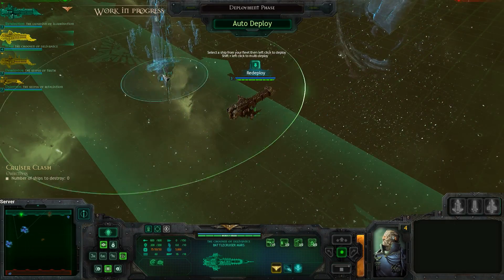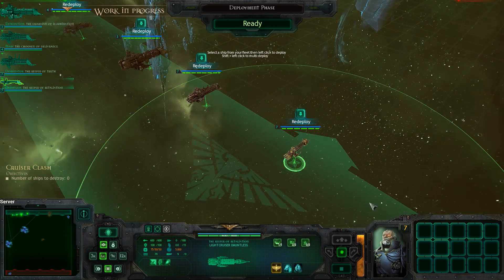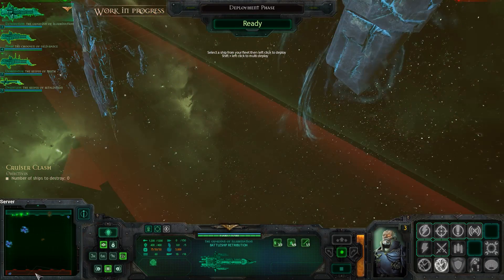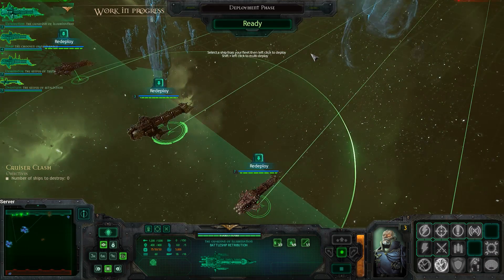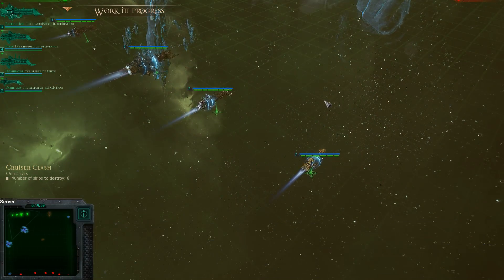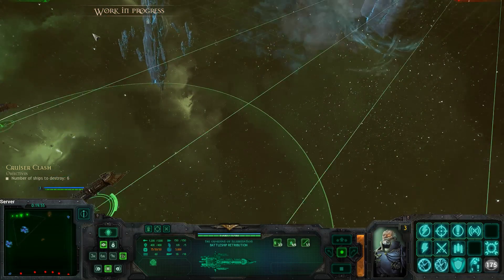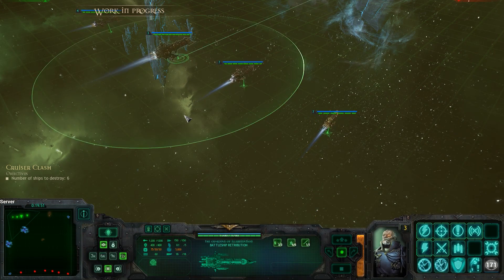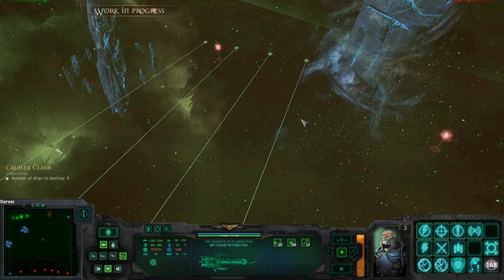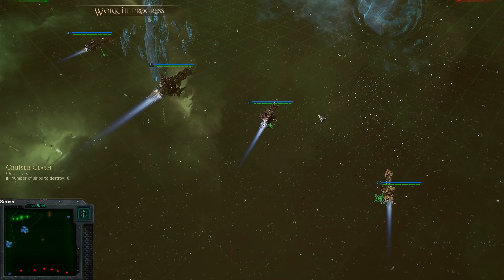Alright, so there we go. Let's get right into it. The reason why I like Cruiser Clash and Space Station Assault is because there's no time limit on those missions, whereas for Convoy and the other missions there's a time limit and I really don't like that. Let's move forward — he's just lining up his ships. This is an Imperium versus Imperium matchup, so that's going to be an issue.